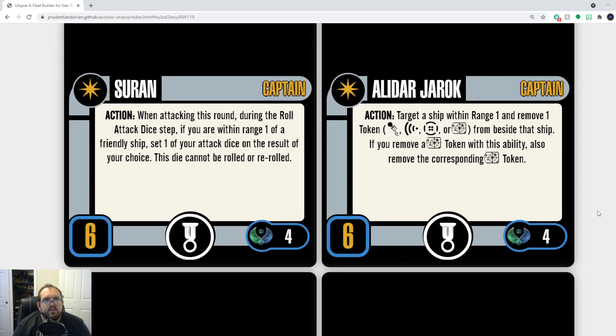Saran — just not an action I ever want to take. How do we fix Saran? Make it not an action. Instead, if you are within range one of a friendly Romulan ship, set one of your attack dice to the result of your choice — this die cannot be rolled or re-rolled. That puts a constraint on it, needs to be with Romulans, but it still gives him the benefit. Get rid of 'this round' — just when attacking, during the roll attack die step. Bada boom, bada bing.